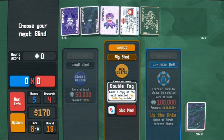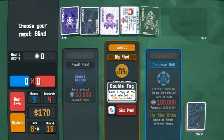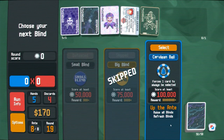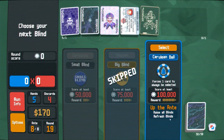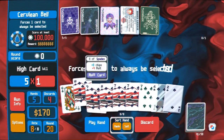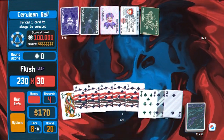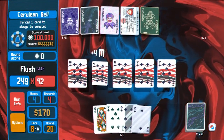We'll see how this does. I could buy some steel cards. Double tag — you know what, give me that. A cerulean bell forces one card to always be selected — luckily that one card is basically always going to be a spade. And that's a lot of mult.